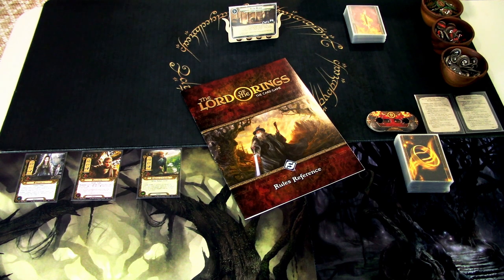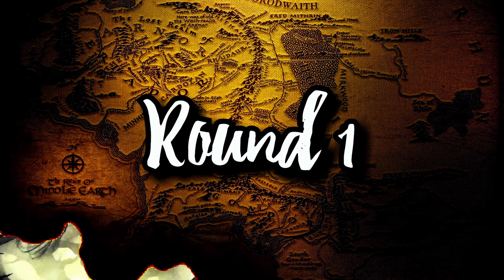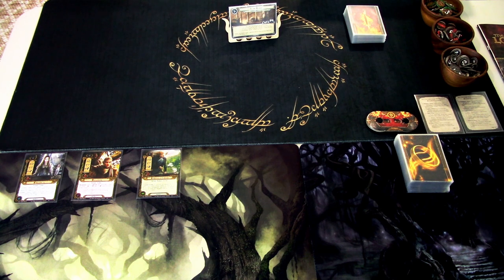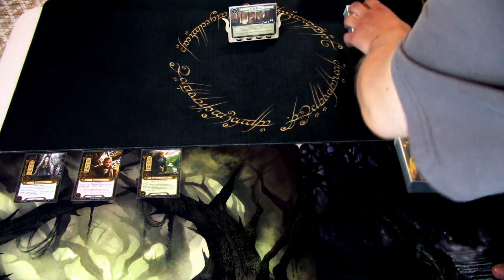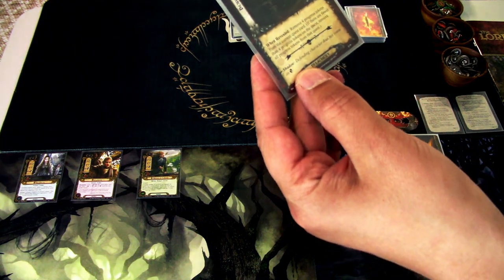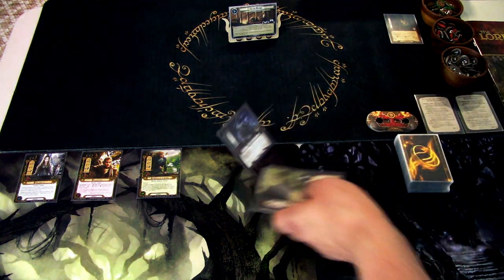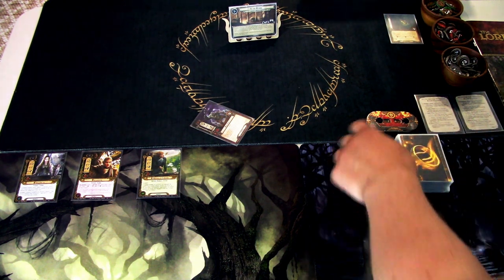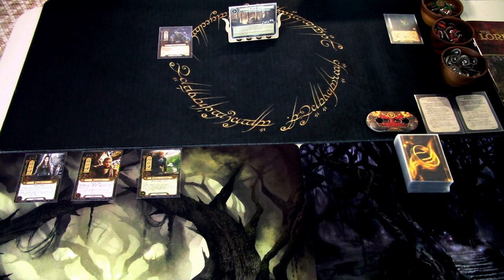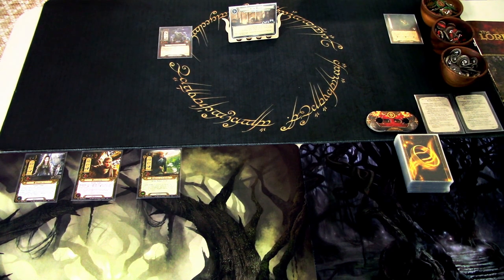So those were the heroes and we have set up the scenario. Let's get started. We will flip one card from here — when revealed, remove four progress tokens. So we won't add that to the staging area but we still get the draw. There is one Hill Troll that is in play. We start with 29 threat on the dial, so that Hill Troll won't engage us yet. We might just want to use Galadriel to lower our threat to keep below 30 until we are ready to deal with the troll.